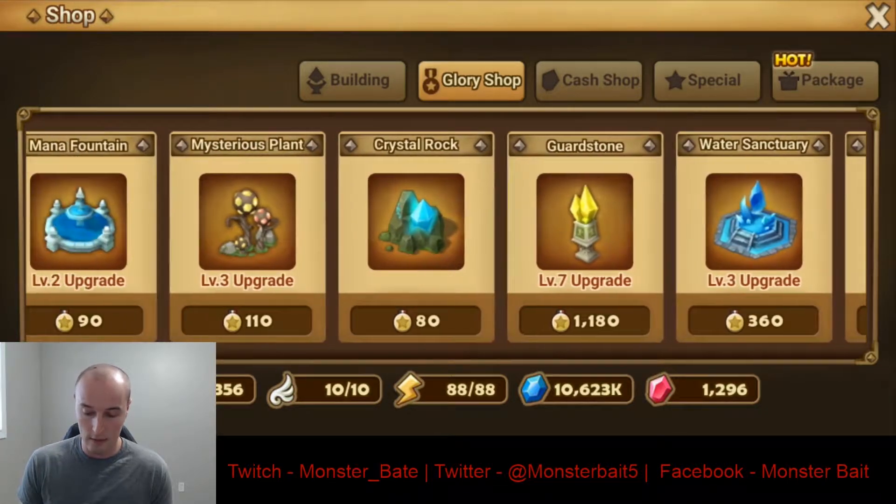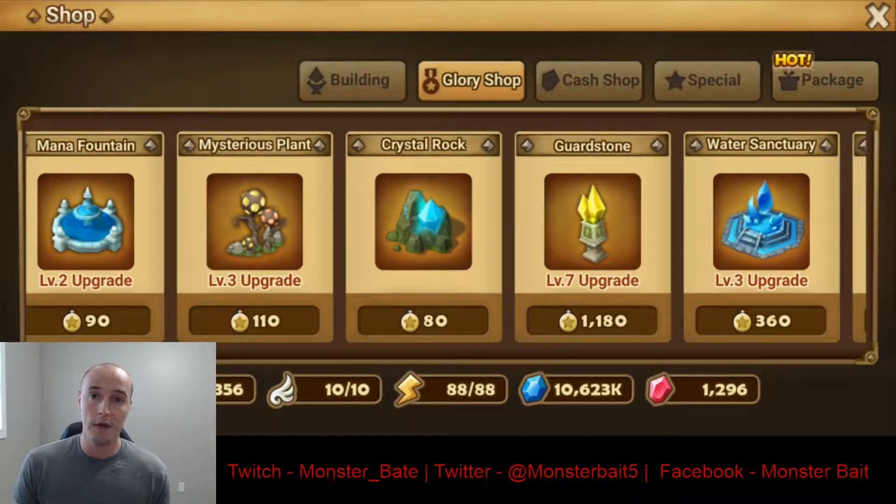For the Guard, Defense, HP, Attack, Crit Damage, and Speed Towers, you want to get those to level 10 as fast as possible, so you can level up those Towers and obtain those stats for every monster that you have in the game.